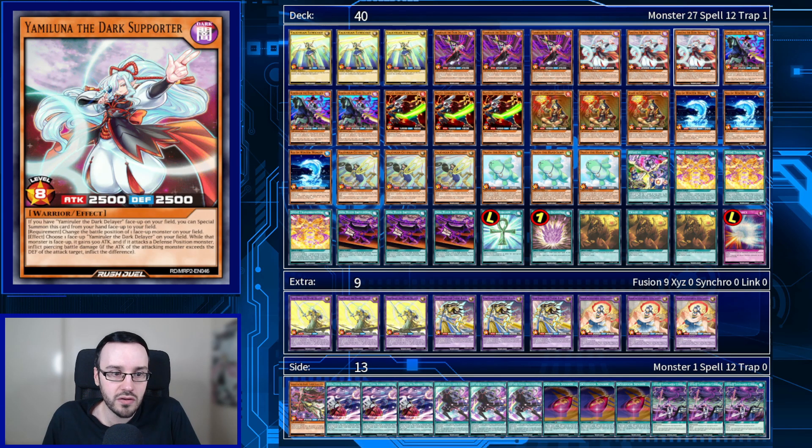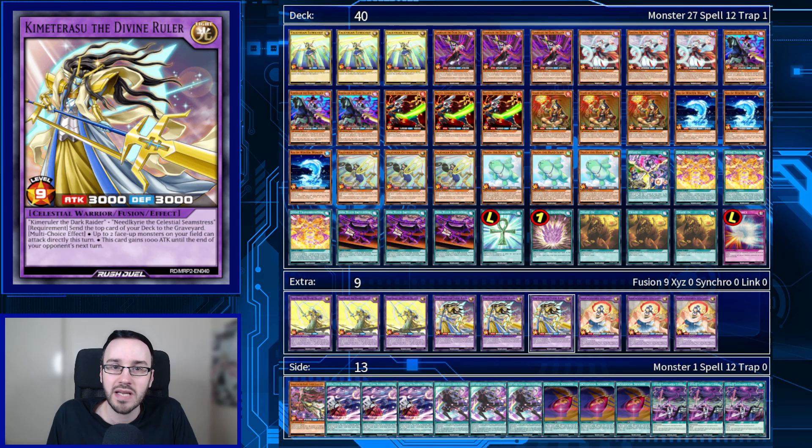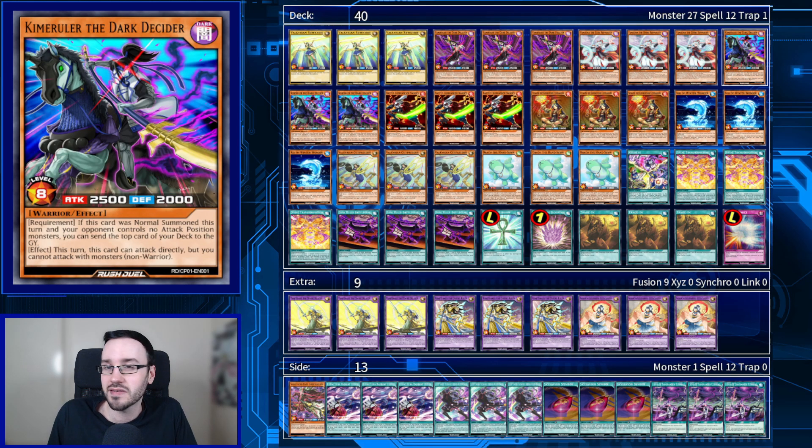Another new card is Yami Luna the Dark Supporter. This card can special summon itself if we have Yami Ruler the Dark Delayer face-up on our field. We can change the battle position of one face-up monster on our field — usually Yami Ruler — and then choose a Yami Ruler on our field to gain 500 attack. If it attacks a defense position monster, it inflicts piercing damage as long as it remains face-up. That's a permanent buff, making it a 3,000 attack monster with piercing, which is pretty beefy.